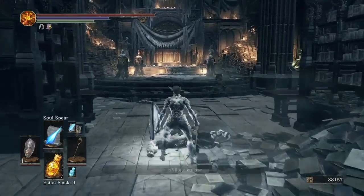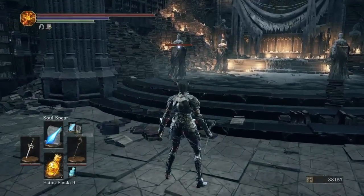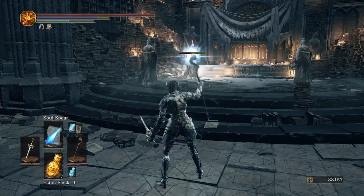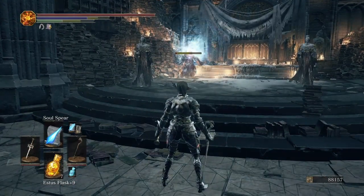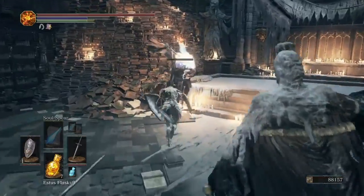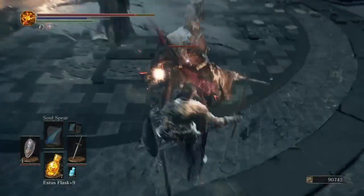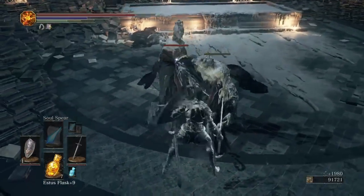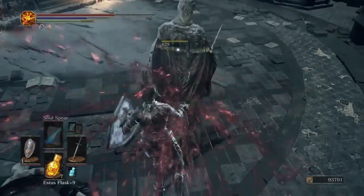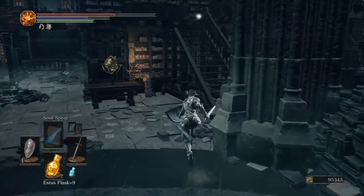The one you want to go for is the Scholar's Candlestick. If you haven't picked up the Scholar's Candlestick from Greyrat, get that one. He's the only one that actually casts magic, so you're fine.